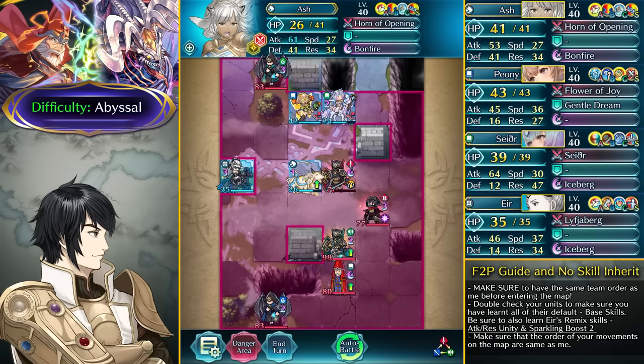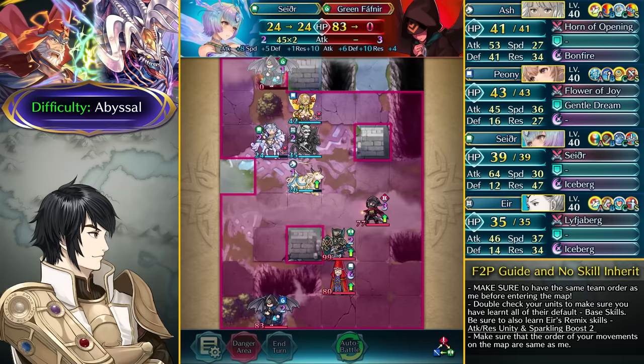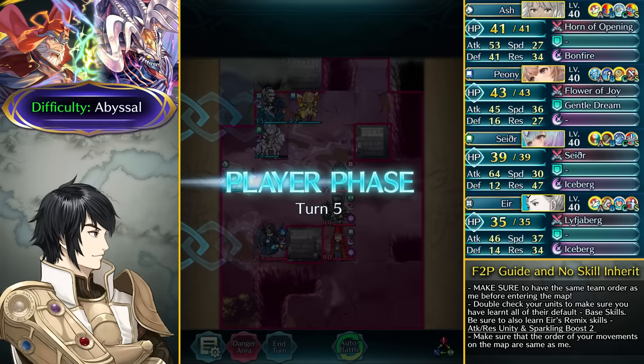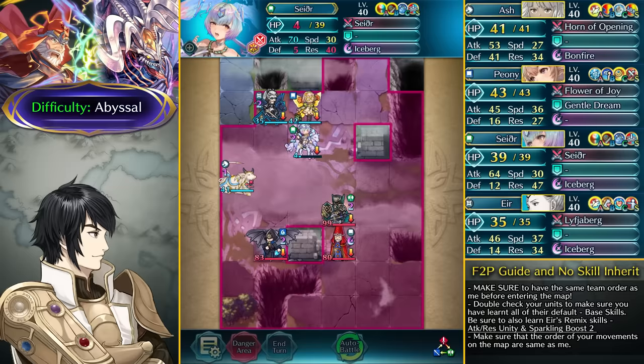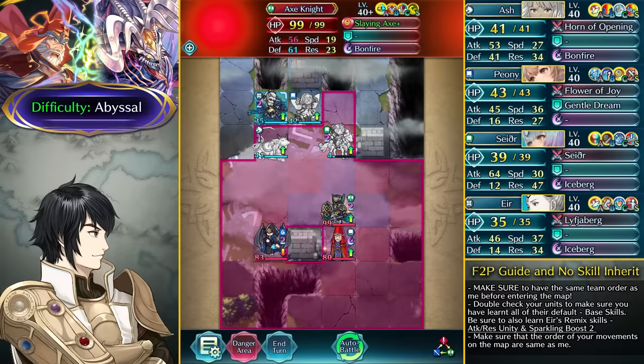Now take out this Sword Knight easily, go over and take out this green Fafnir, retreat with Ash, and dance up Eir to retreat her. The Red Thief is going to be making his way, and by recovering HP with Sather you have enough HP to survive this Red Thief. Go ahead and attack the Red Thief — it doesn't matter if he has weapon triangle advantage. Sather is powerful enough. Then have Ash here, dance up Sather, and have her in front of this Axe Armor to T-pose and end his action.